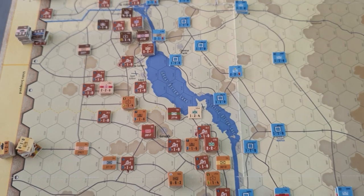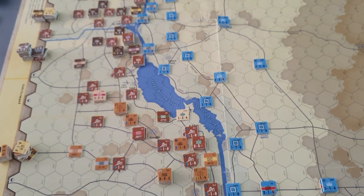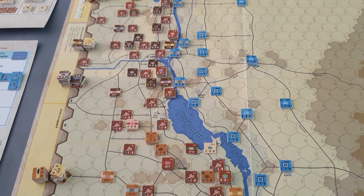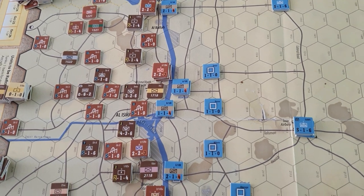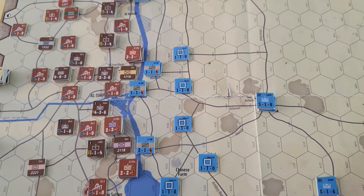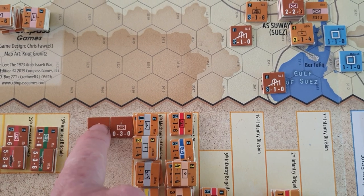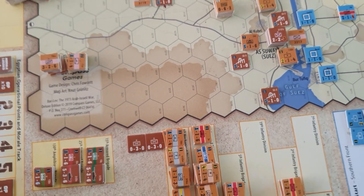Other things to remember about operational points: you don't have to expend all the operational points you've got on that particular go, so you can store them up. Another thing to remember — the Egyptians need to expend one operational point to place their divisional bridges, which are these ones here. They're almost like strategic HQ bridging units and they're important to get across the canal.